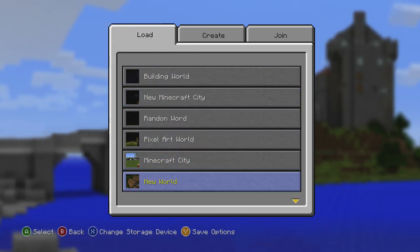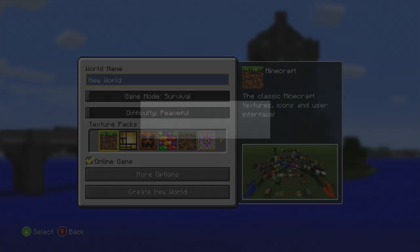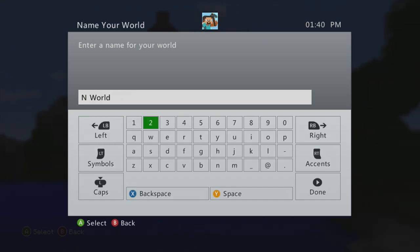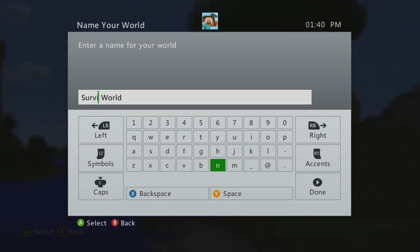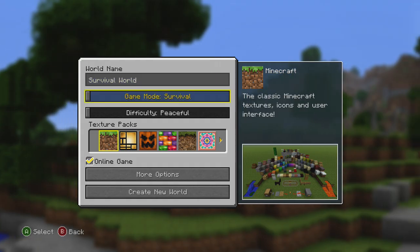I'm not going to be using one of my existing save worlds. I will be creating a new world and I'm going to be calling it 'Survival World,' as it's a survival series. That's going to be the name of my series — I can't be bothered calling it anything else. I don't know if I spelled it right or wrong but I don't care.